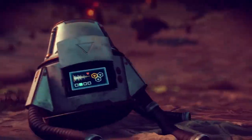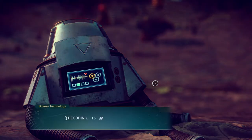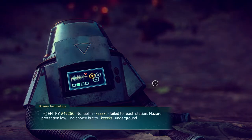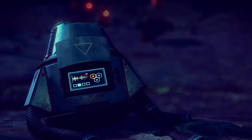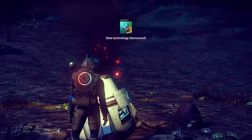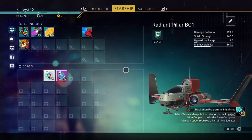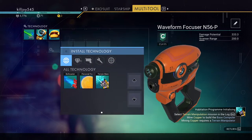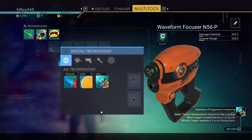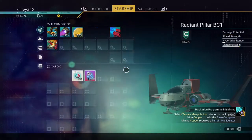Now we need to get a terrain manipulator. I would suggest reforming needs and putting these in specific things, but that's more advanced. I'm just showing you guys how to get up and out of the system. We need two carbon nanite tubes and one dihydrogen jelly. We've got enough for that.